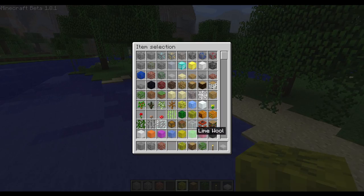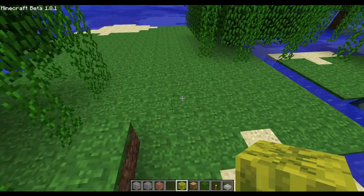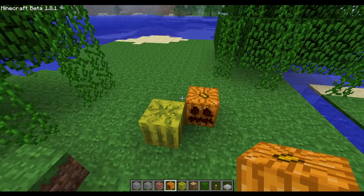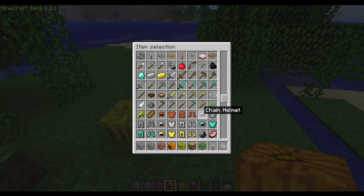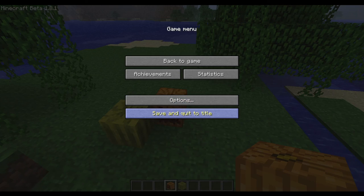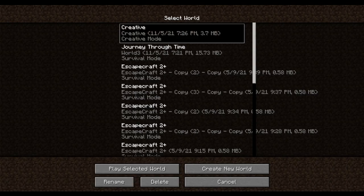We got melons, which are a new block in the game. And also now we can grow pumpkins as well - we got pumpkin seeds. Let me clear this. For some reason in the old beta, until a certain version, every time you join a creative world the blocks would respawn.